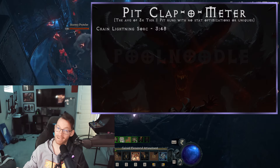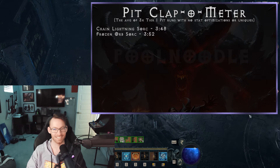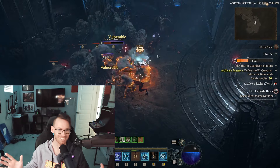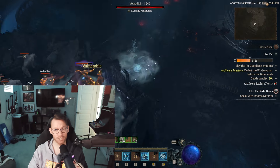I put it on the pit clap meter and it chilled out with a cool and smooth 3 minutes and 52 seconds. In my opinion, these changes are going to make the Frozen Orb Sorcerer a very inviting build for all the people that wanted to do it in the first couple of seasons. I found it to be a lot of fun during my testing.